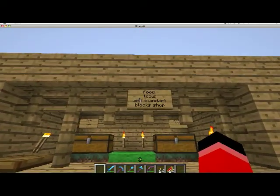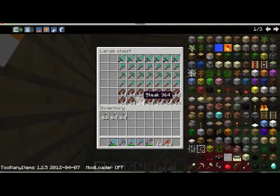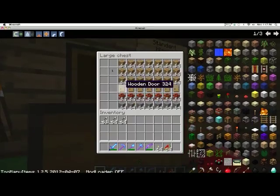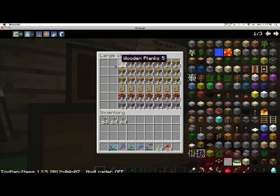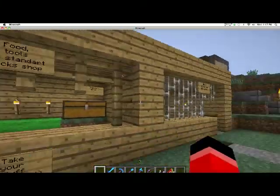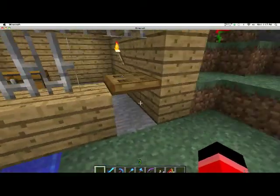There are shops for food and tools. I'll be showing you the tools and food sections. Food and tools are always disappearing, I don't know why. There's also TNT, a wooden door, and wooden plaques. That was the shop.